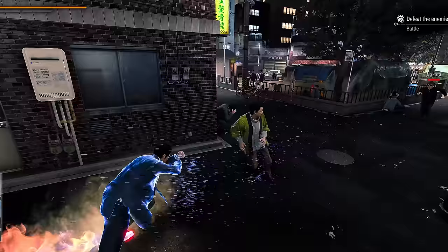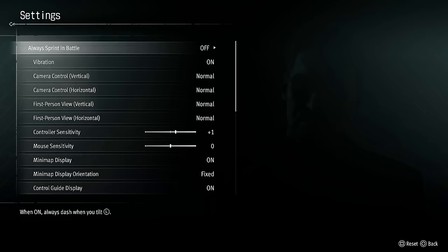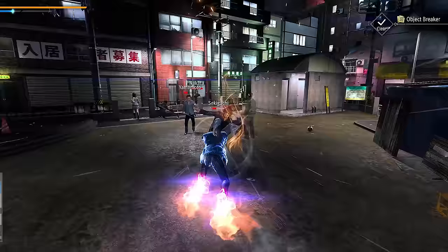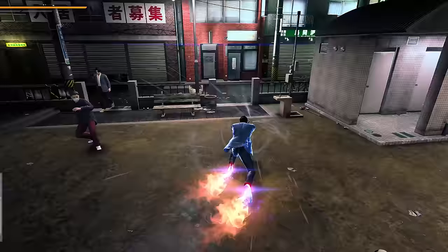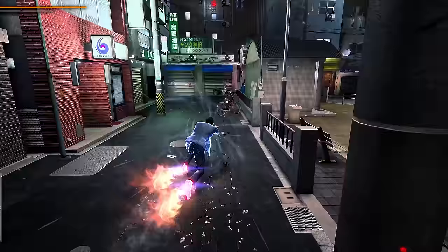The first gadgets are the rocket boots, which can be activated by holding the sprint button in combat. You can still tap sprint to start sprinting normally, and the game still has the option for automatic sprinting in combat. These control quite goofily, but you can bash into enemies while they're active, or you can cheese the game and generate a stupid amount of heat by smashing through environmental objects.